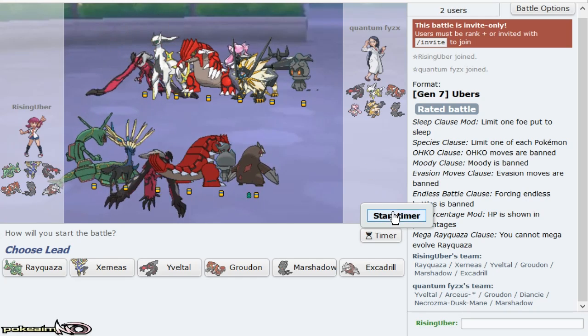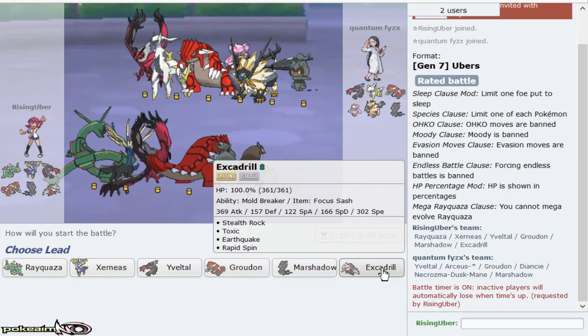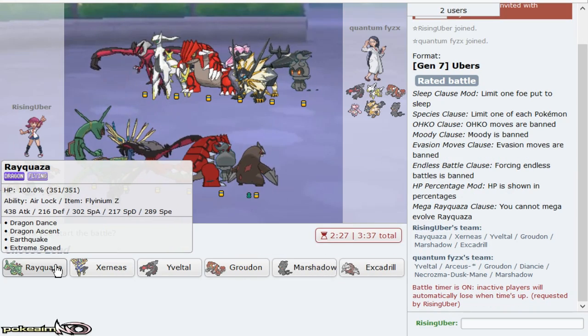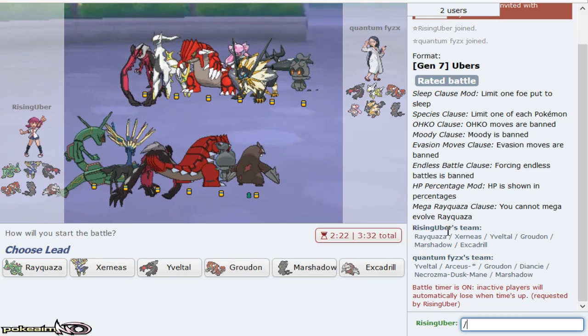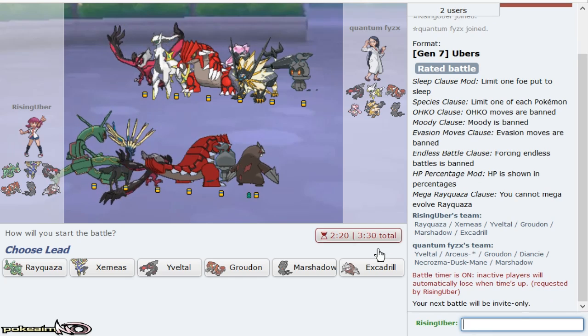Anyway, love this matchup. Very much love it. It's a Flyamze Dragon Dance Ray, which puts in a lot of work, and he has a Diancie which is great for extra Drill because I get up rocks anyway and do not care. So that's lovely. We're gonna lead Drill immediately.